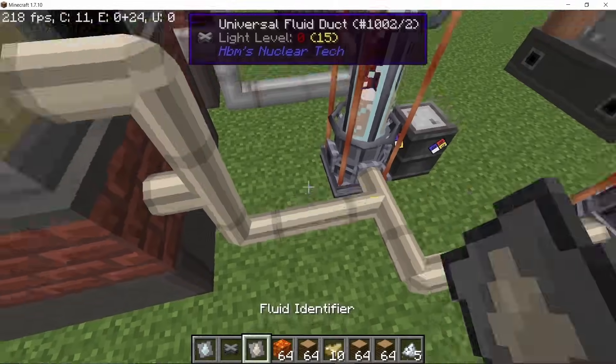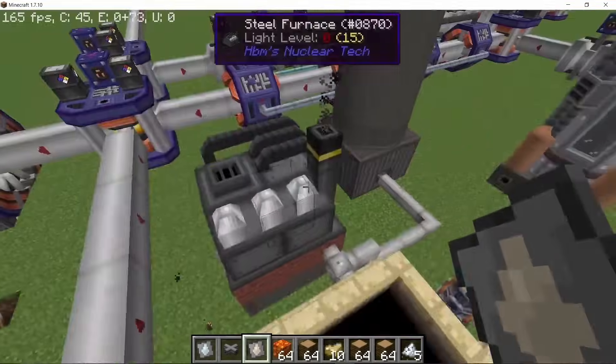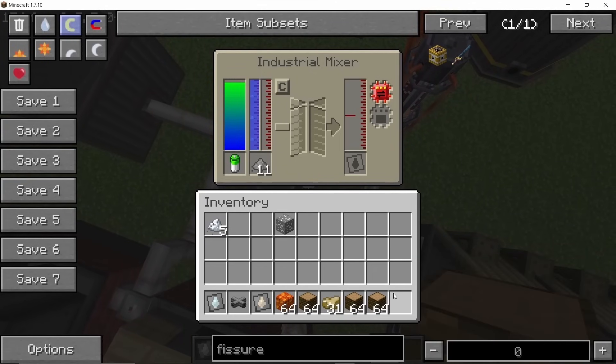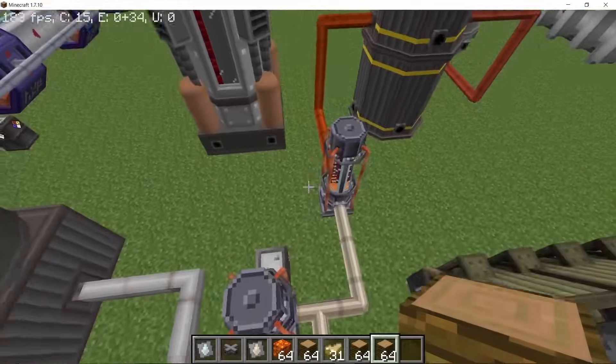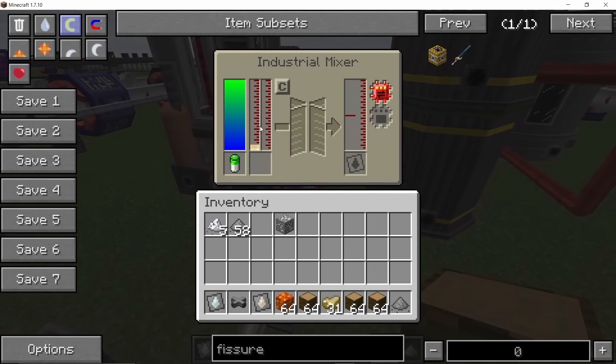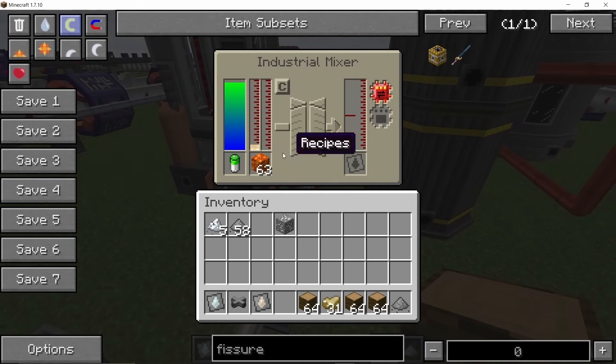In a combination oven we get lye, and this lye can go into an industrial mixer to process bauxite. In the ash pit you can collect wood ash, and when combined with water this also gives lye, so that's an alternate recipe. When bauxite is combined with lye in an industrial mixer it gives us the bauxite solution.